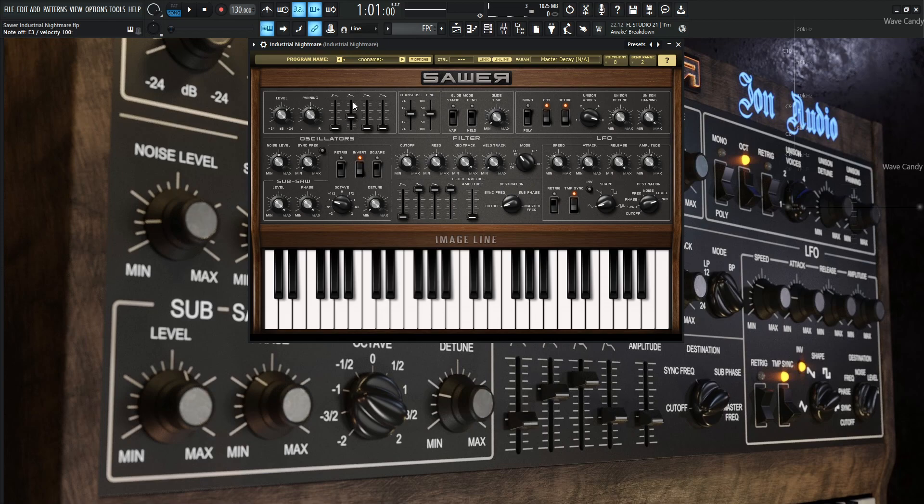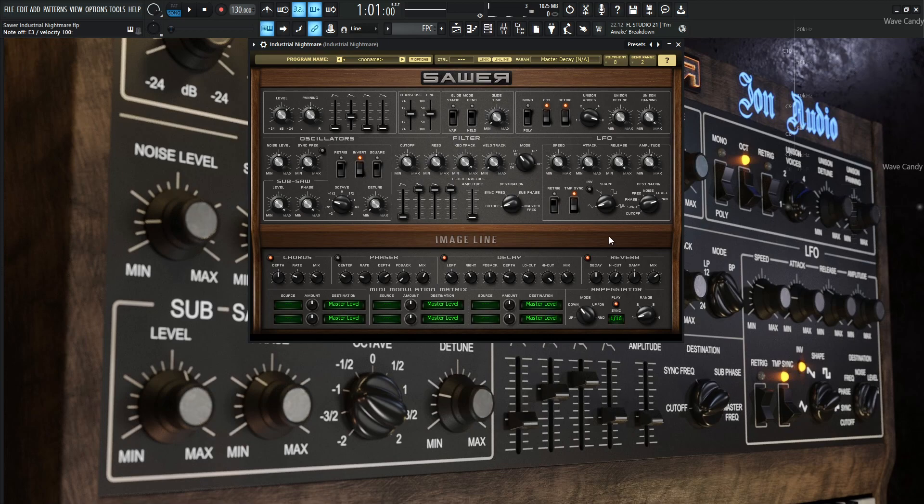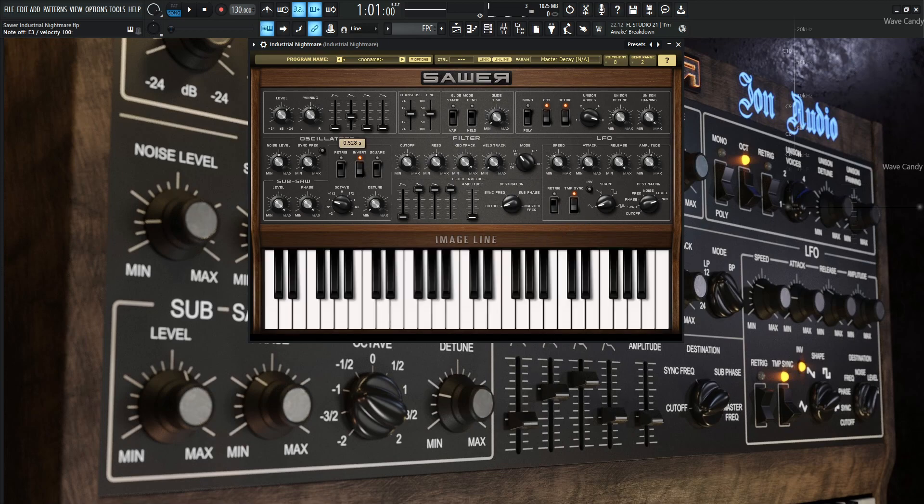The decay slider and the arpeggiator kind of work in tandem with each other. The decay is 0.528 seconds, and the sustain and release are all the way down, except for the release at 0.020. For the transposition, it's 0 and 0 — we didn't change any of that. We're not going to be using any of the glide stuff, so we can skip over that section.